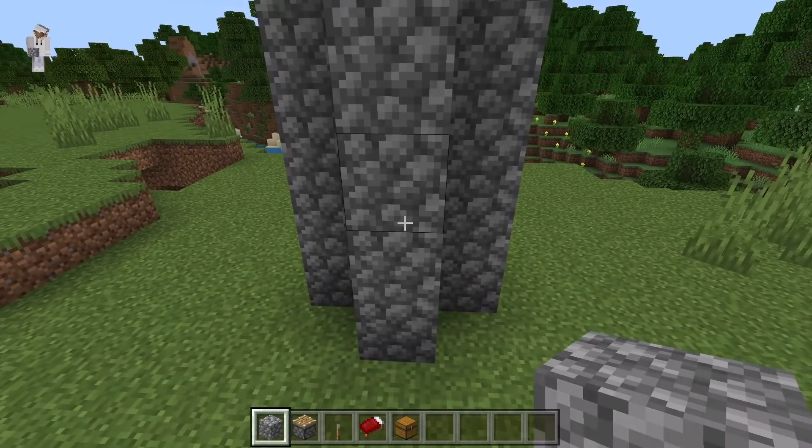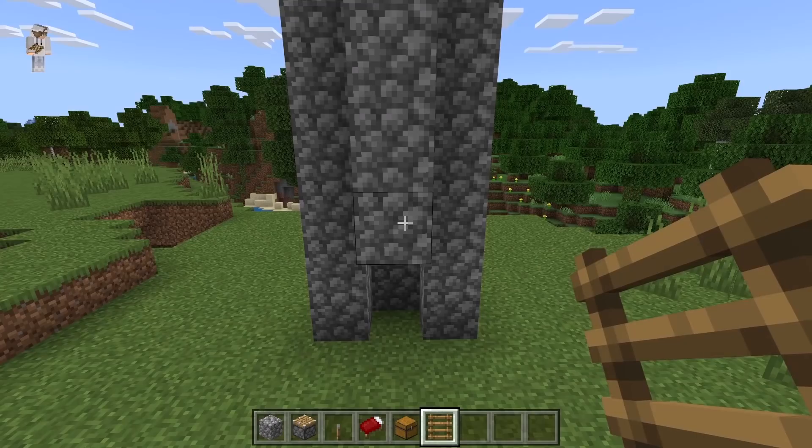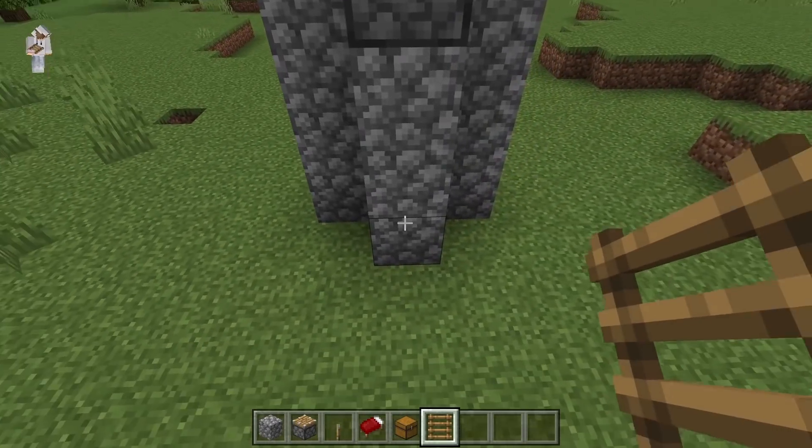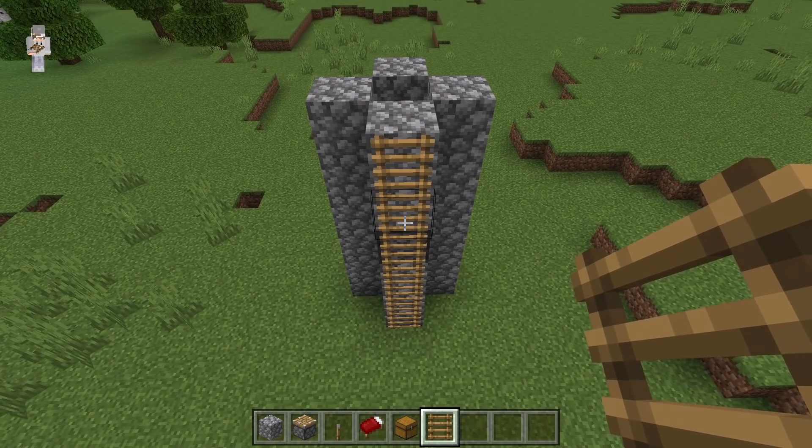Now break these 2 blocks. This will allow you to stand over here. The next step is to come to the back. Now place 6 ladders over here — 1, 2, 3, 4, 5, 6. Those 6 ladders will allow you to easily access this top spot.